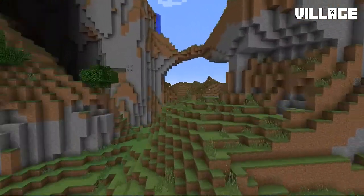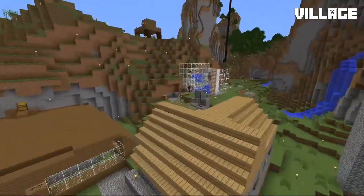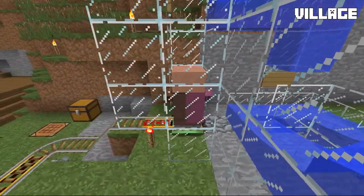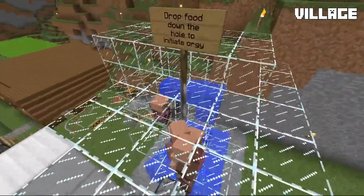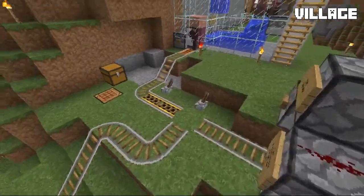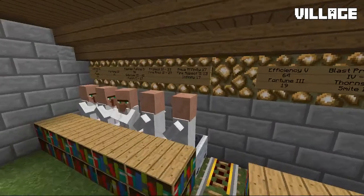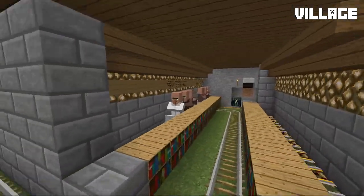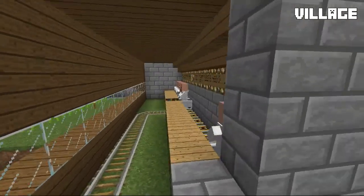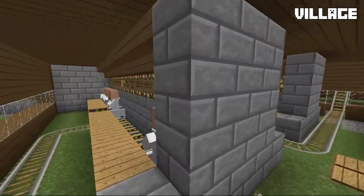We're back up to the surface, and if we hop right over here there's a nice little village that we've kind of taken over. Over here we've got a little villager breeder — it's got quite a few guys sitting in there waiting to get processed. We grab the librarians mostly for their trading. This place has seen better days — it used to be full to the brim with some really good villagers, but we've had a couple of incidents where they've all bit the dust. So it was starting to get refilled but didn't quite reach its former glory.